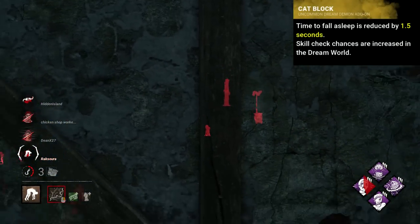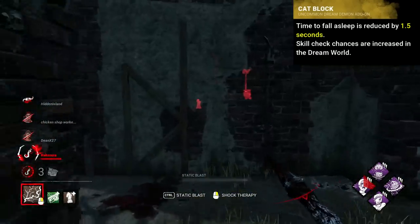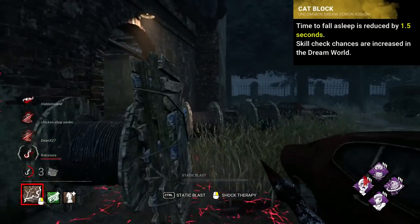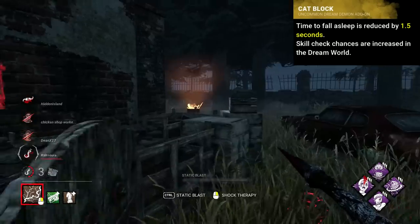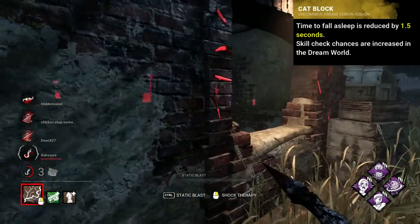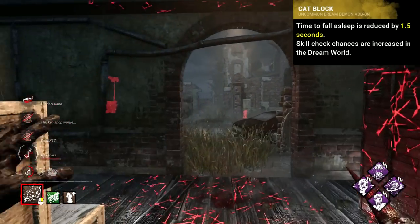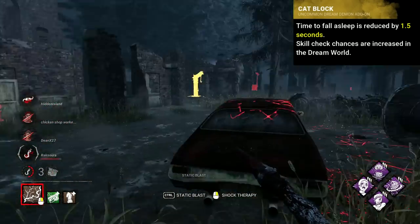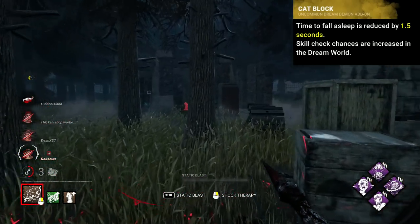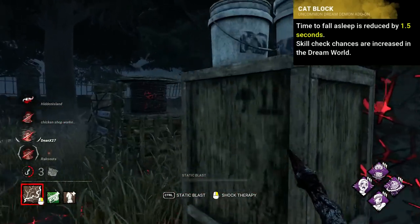Freddy's worst add-on is probably the old Cat Block, which marginally buffed him for a trade-off that actively works against him. It reduced the time taken to fall asleep by a small 1.5 seconds, but then gave quite a sizeable debuff of increasing skill check chances. This would provide better chances to snap out of the dream world, where back then Freddy wouldn't be able to damage them, and they would otherwise receive a 50% reduction to action speeds. Really strange add-on — helping you to get survivors asleep, and then encouraging them to get out faster.